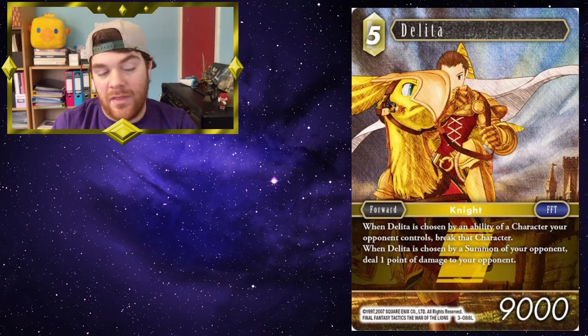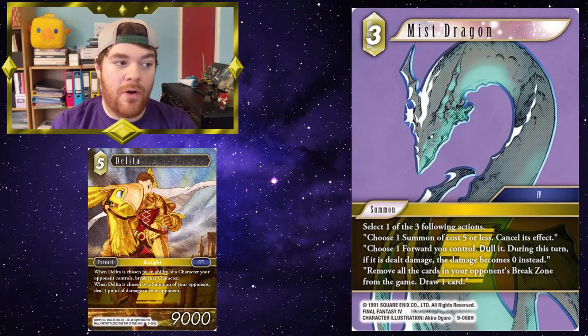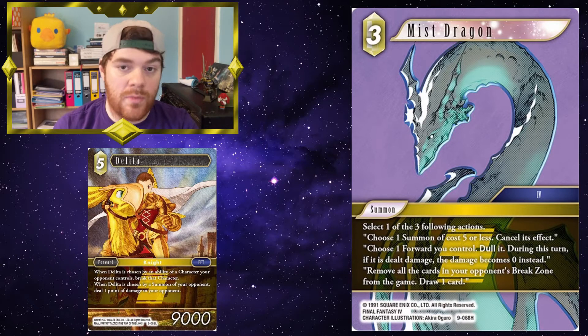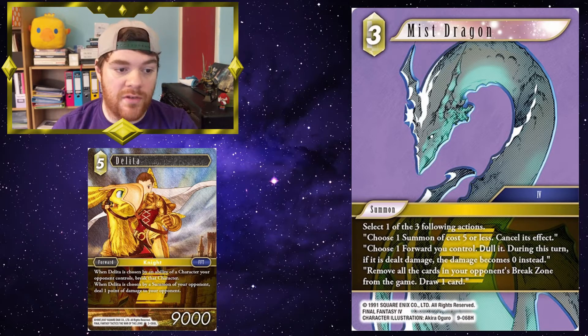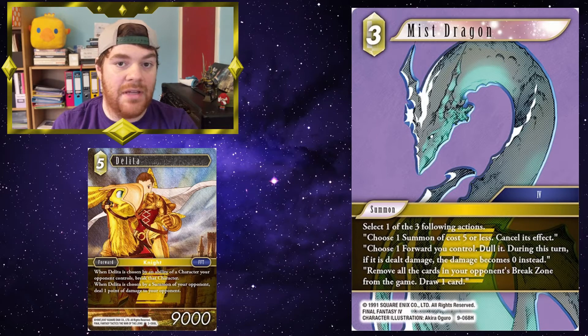I still really like him — I think he is a fun card to play. So, Mist Dragon. If your opponent casts something like Diablos, where they would try to break Deleter and maybe reactivate their backups, you can cast Mist Dragon to cancel their summon. But they've still chosen Deleter with the Diablos, so they still take a point of damage for choosing him. Or you've also got a choose-one ability: choose one forward you control, Dullet — the damage it would receive is reduced to zero. So, again, another way to mitigate any damage he might take.